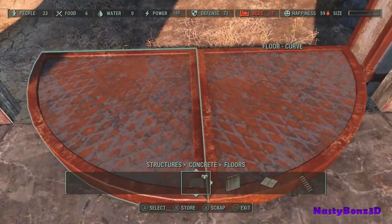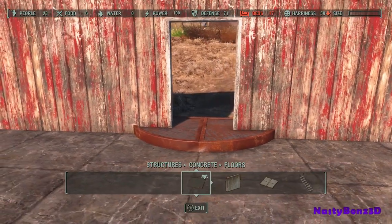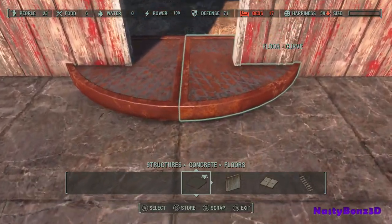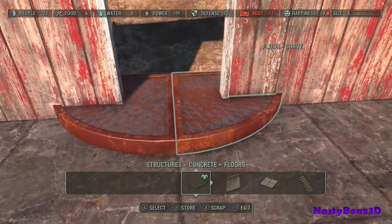Now you might be thinking we've got to get the door back in — don't worry about it, it'll snap right back in. It doesn't collide or give you any problems hitting these floors. Alright, let's build the sides and the top of our fireplace.